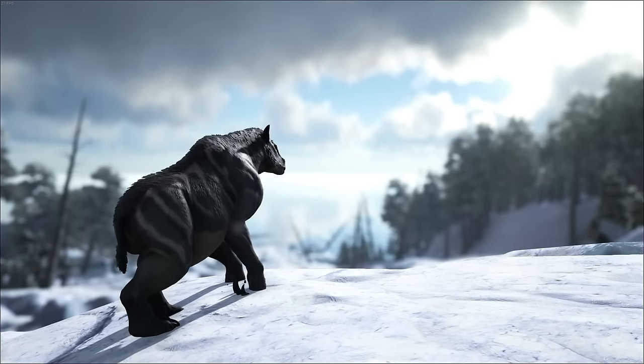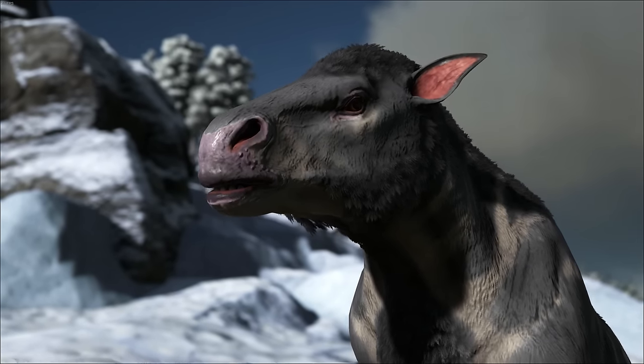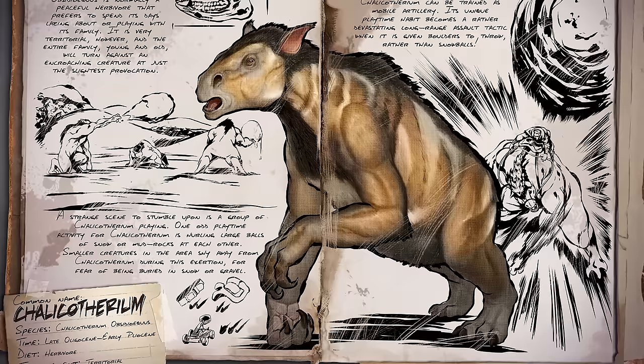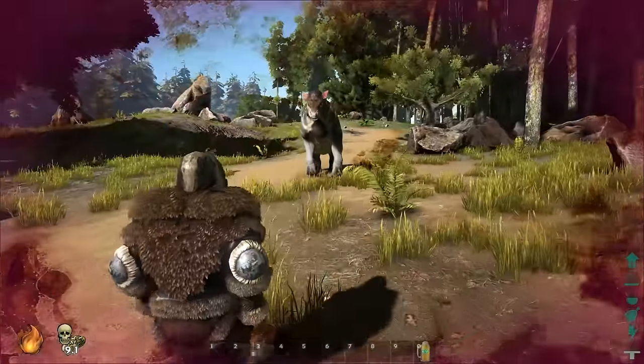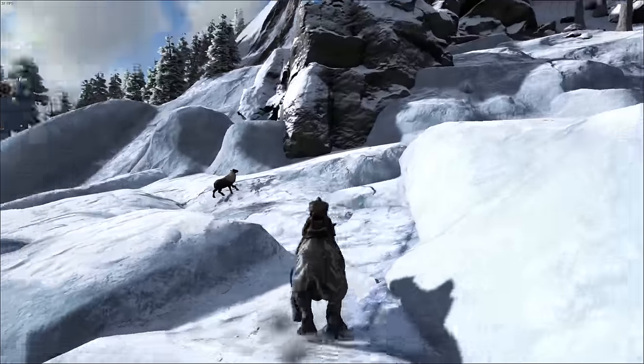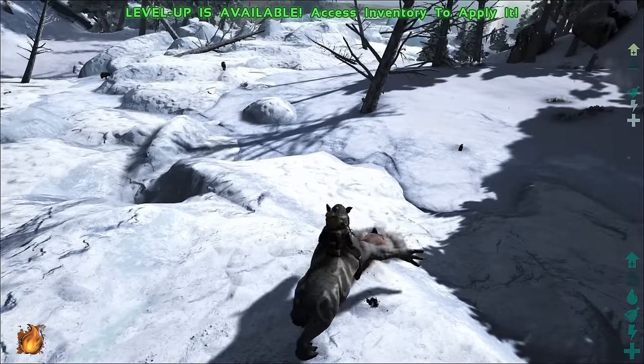The 248 update comes with three new dinos, including this one here — the Chalicotherium. When I first saw this thing in the dossier I thought it looked like some weird horse on steroids that throws poop, but after actually playing with it in game it's actually pretty freaking badass. I would actually use this as my main tame.